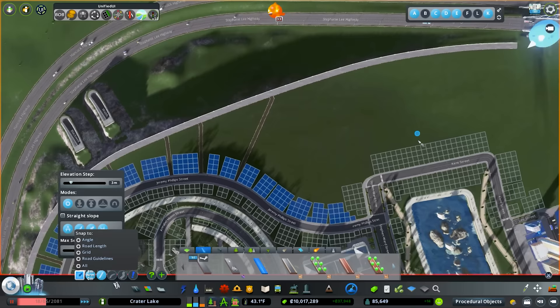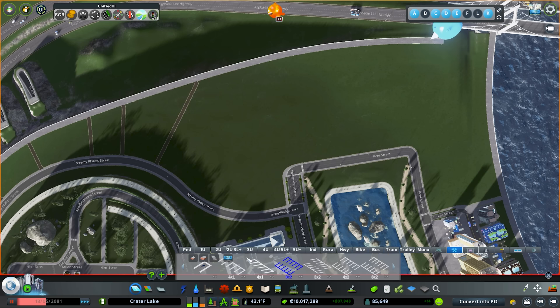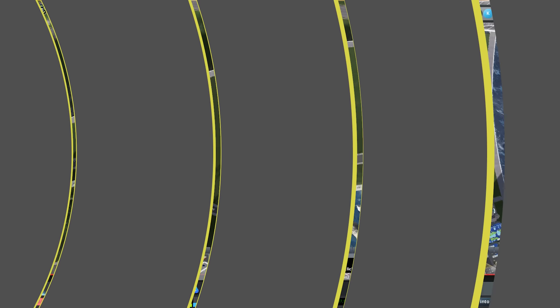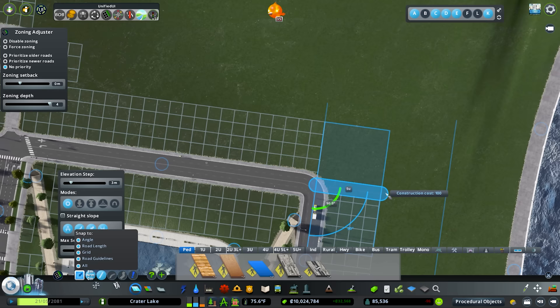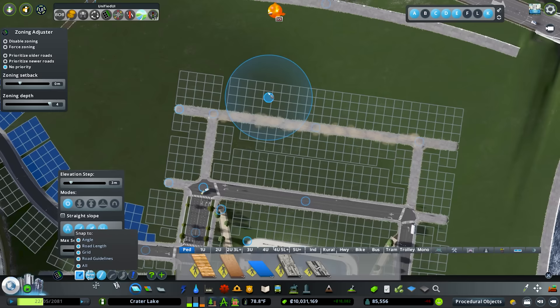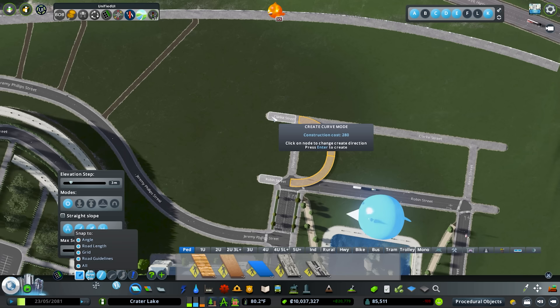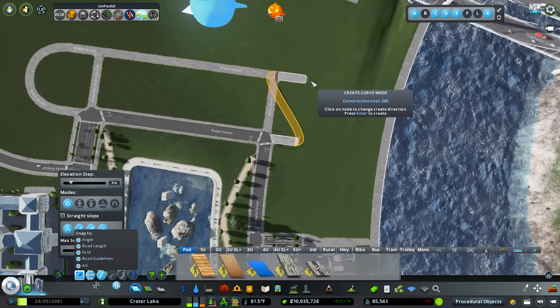It actually looks really good - you can see it wraps around and creates a nice symmetry look. I think we're going to place the Lincoln Memorial right here and then the US Capitol right there. Before placing the Lincoln Memorial let's place the Capitol building to see what we're working with. Jumping into a pedestrian zonable paved road, going four units out, then up about nine units, out four units again, and copying that on the other side. Then jumping into the network multi-tool, going to create curved mode, grabbing both nodes, hitting enter - that creates a nice perfect curve without having to draw it in. Really one of the best mods out there.